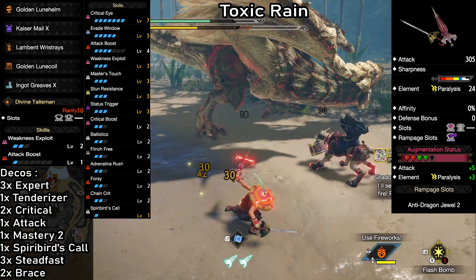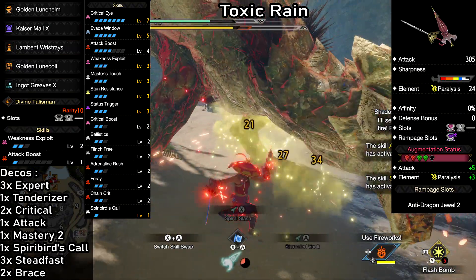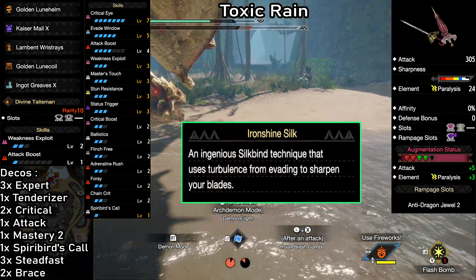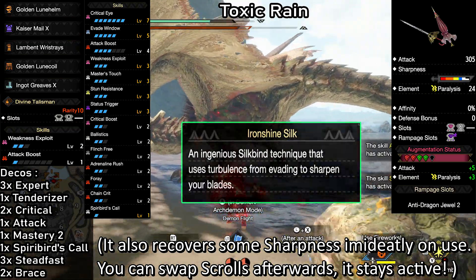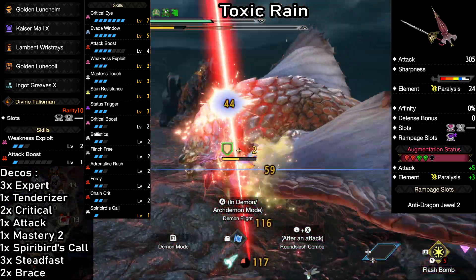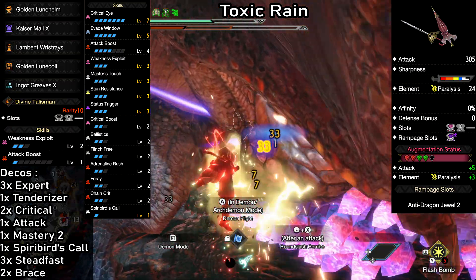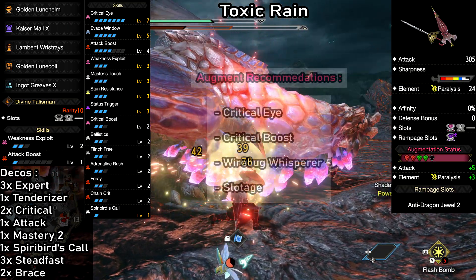Whenever the monster is paralyzed, 4a kicks in as well, pushing our attack and affinity even higher. I don't find it necessary to add more paralysis attack, but if you like you can increase it from 24 to 33. For sharpness management we're using Master's Touch, which works beautifully with this build — especially if you're using Iron Shine Silk. This silkbite move allows us to recover sharpness any time we evade an attack, giving it perfect synergy with everything else we have going on. You can go entire hunts without sharpening at all. We also have full Stun Resistance and Spear Bird's Call for extra comfort. The same talisman examples we saw for earlier builds will get you all the essentials here as well. These are the augment recommendations.